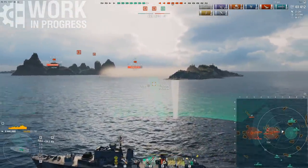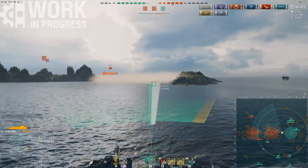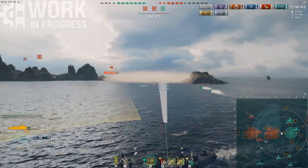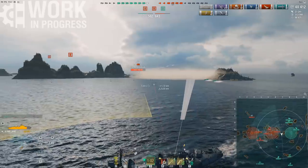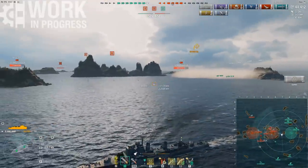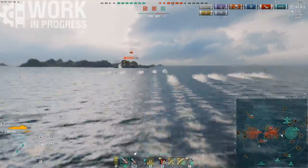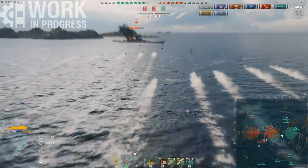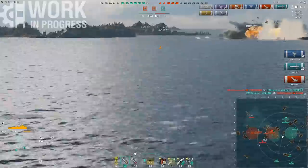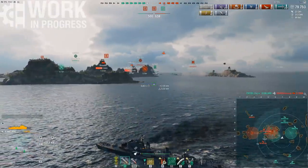Just about everyone has better torpedo DPM. Even Grozovoi, even Khabarovsk has better. The only ship with poorer torpedo DPM than the Halland is the Harugumo. The real torpedo boats — like Shimakaze — do 140k DPM, and Shimakaze's torpedo alpha is 357k, which is more than three times what the Halland has. Something like Somers' torpedo alpha is 215k. Gearing's torpedo alpha is 179k. So you understand that 107k alpha and 64k DPM on the Halland is extremely pitiful.